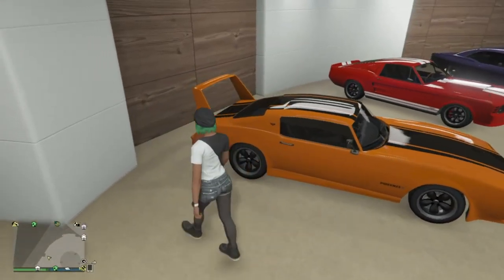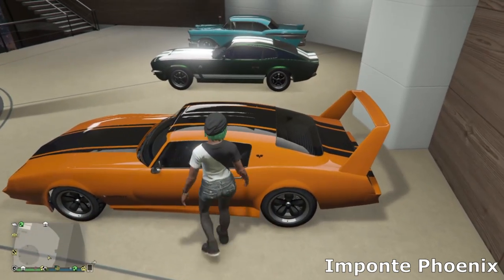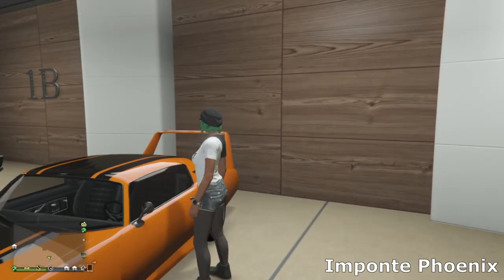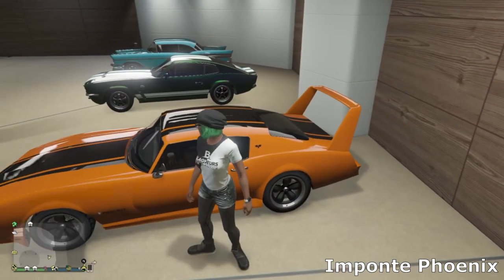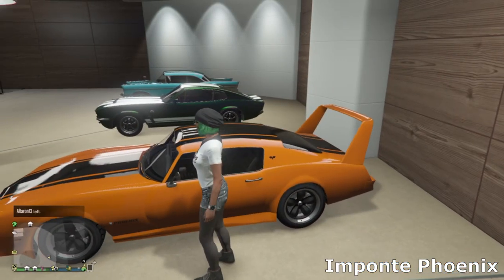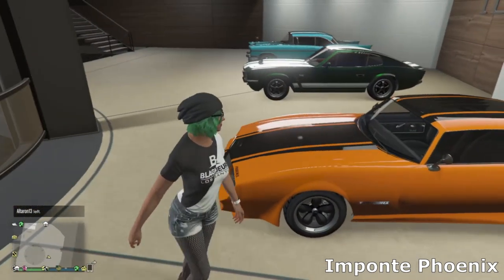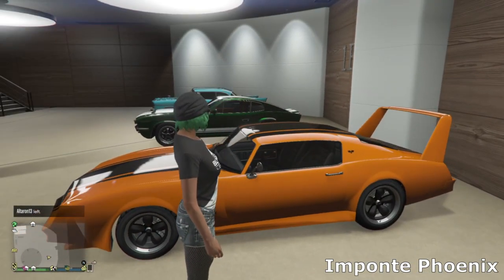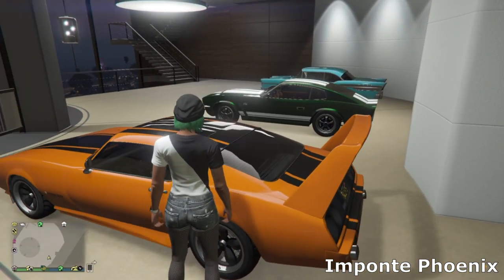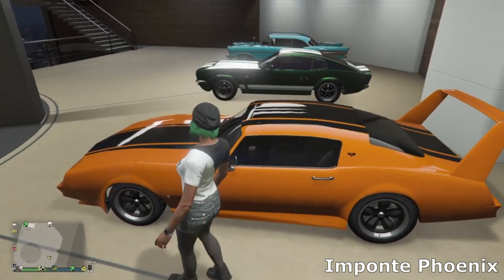Next we've got the Imponte Phoenix — another really cool muscle car. I believe it's one of only two cars that can have this big wing on the back, the other being the Gauntlet Classic. This car really suits that wing — it looks amazing. I went for black and orange with some simple muscle wheels and a skirt on the bottom, just to add a little race vibe. Really like how this thing looks.